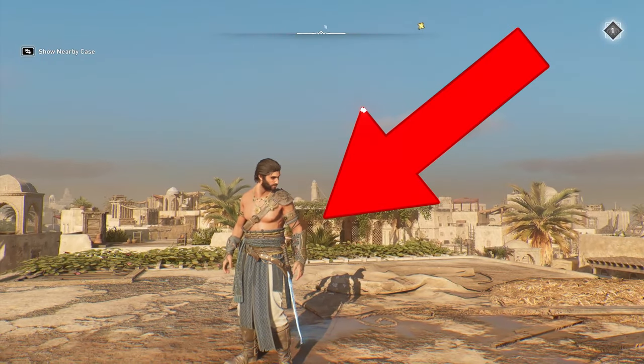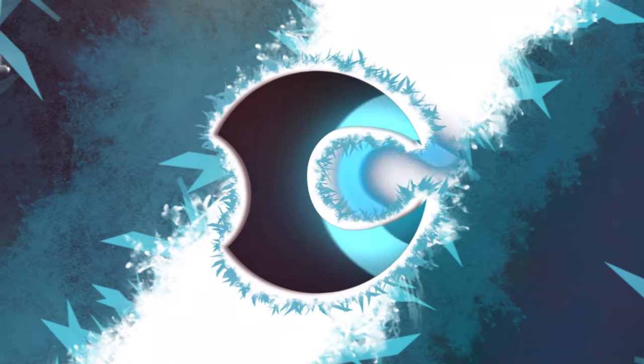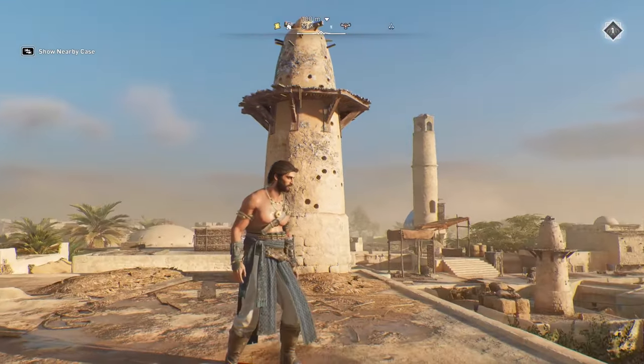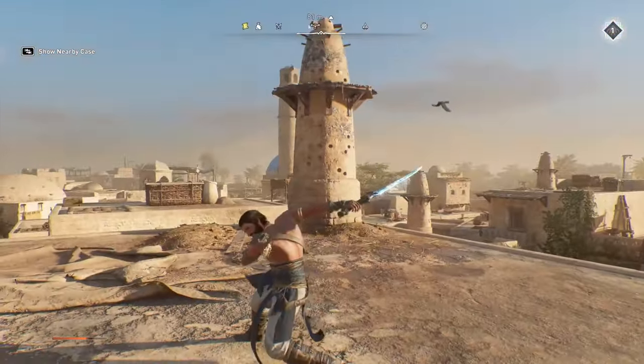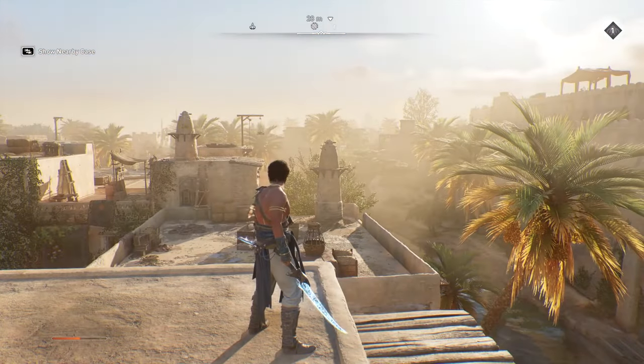In this video I'm going to show you how you can get your digital deluxe items, eagle as well as horse skins. The items, as you can see, are what I'm wearing right now — this armor that I have as well as my dagger and sword that you can see over here, which is very Prince of Persia themed.